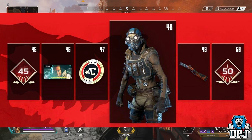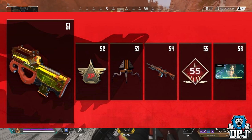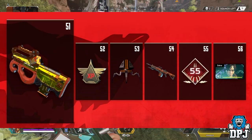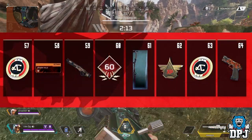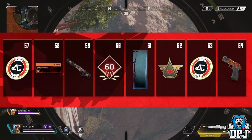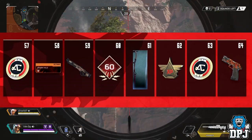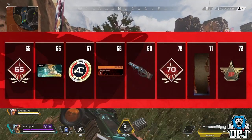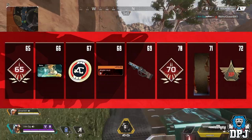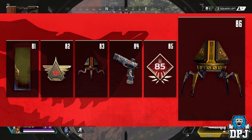Levels 51 to 56: level 51, the Prowler SMG, looks like it could be a legendary skin. At tiers 57 and 63 there are more Apex coins. Level 59 has another skin — I think that's for the Mastiff — and at 64 there's a skin for the P2020. Level 61 appears to be a banner, though I'm not sure who it applies to. For 65 to 72: level 67 has more Apex coins, tier 71 seems to be another banner, and level 69 has a Havoc skin.